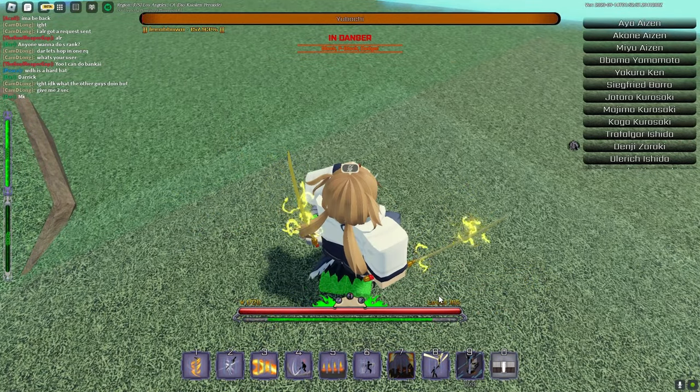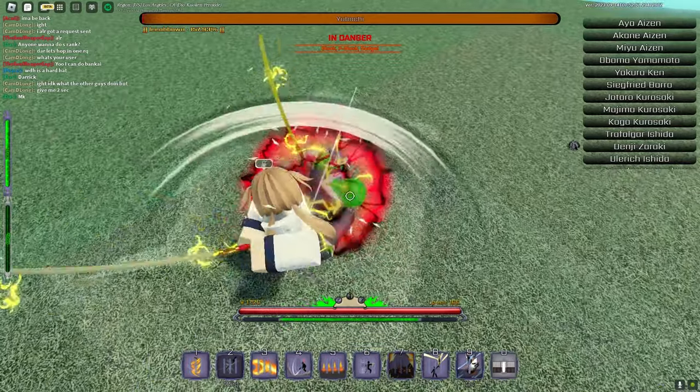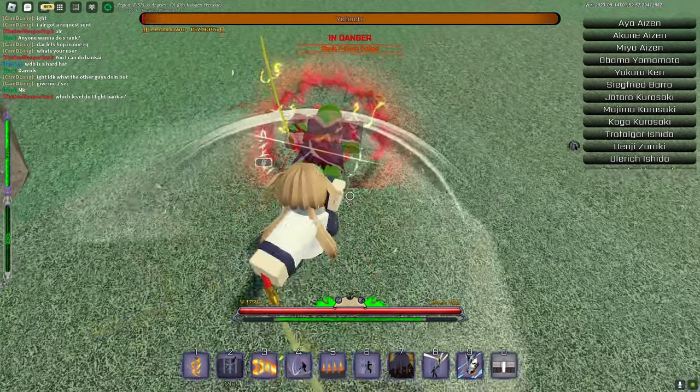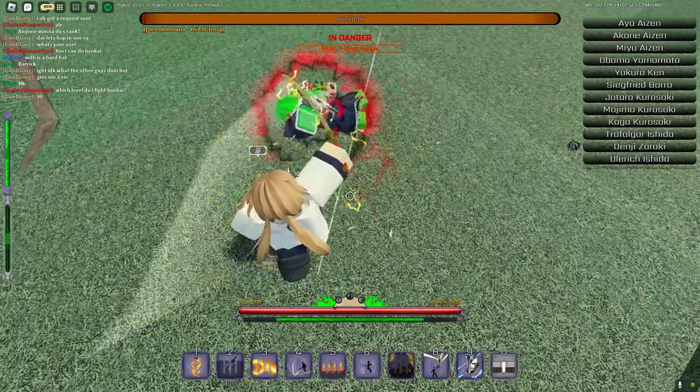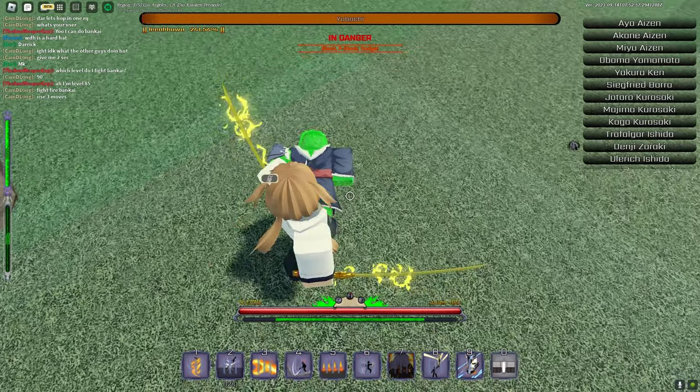At 100% you want to pop your mask, because you get Visored progress by using your mask. So what you want to do is hit him with the ability and just keep M1-ing. You just want to keep M1-ing him until he's gonna burst — and as you can see he burst and my Visored bar went all the way back up to 100.